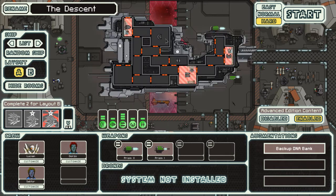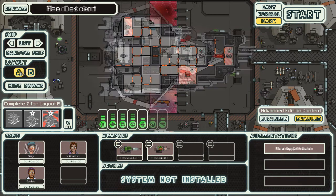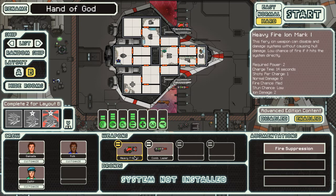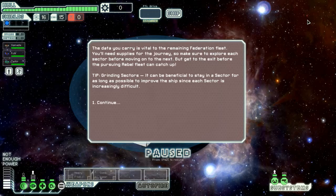I'm just gonna do the Hand of God. The unique thing about this ship is the weapons it has are randomized — every time you click on the ship. This time it's just ion blasts, but this time it's an ion blast and a tachyon. I just do this a whole bunch, and we're gonna have a combination laser and a heavy F-ion, with three random crew here. We do hard. Hard is how this goes.